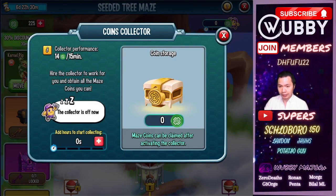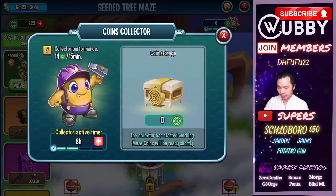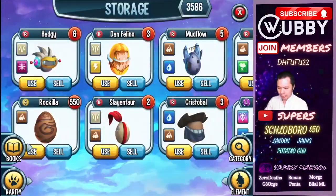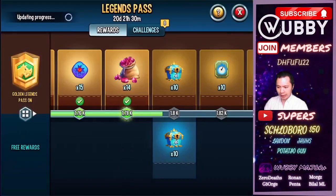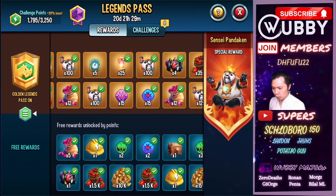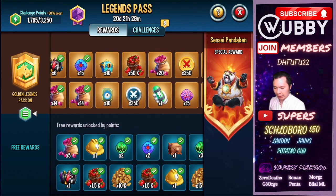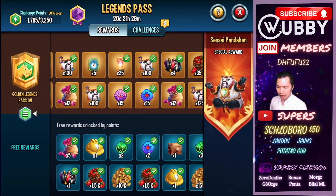I'm going to put two of these collector tokens on and go to sleep — it's 11:30. I still have a bunch of maze tokens left: 25 from the legend pass I haven't collected yet, plus three, four, another four — that's twelve — then six, making 18, and another 10. So that's 28 extra tokens. I do want to use some of my main coin tokens because the maximum you can hold at any time is 30.